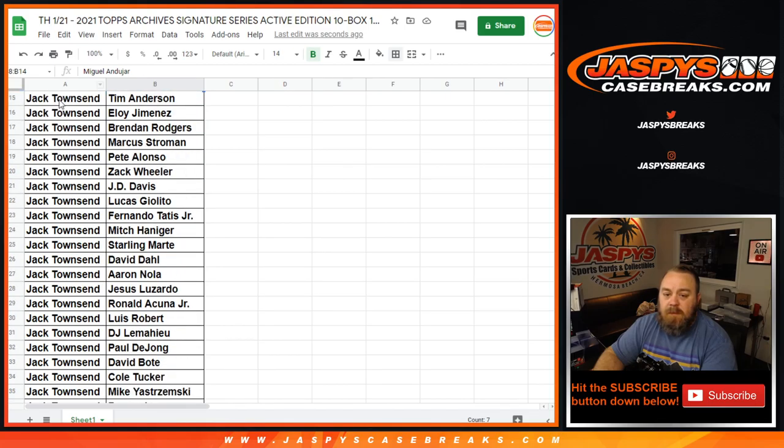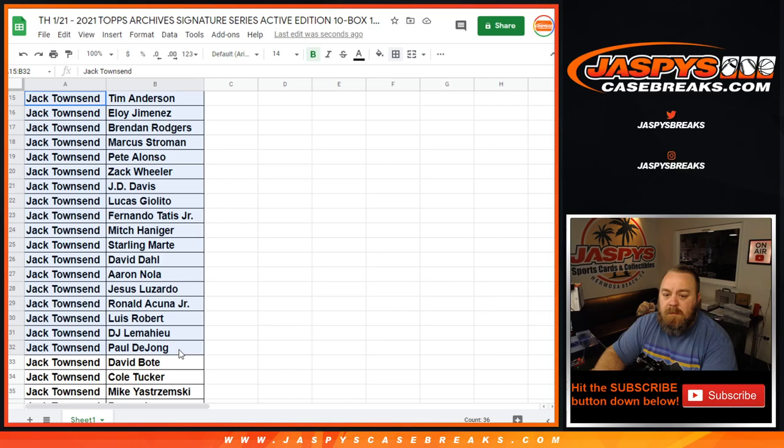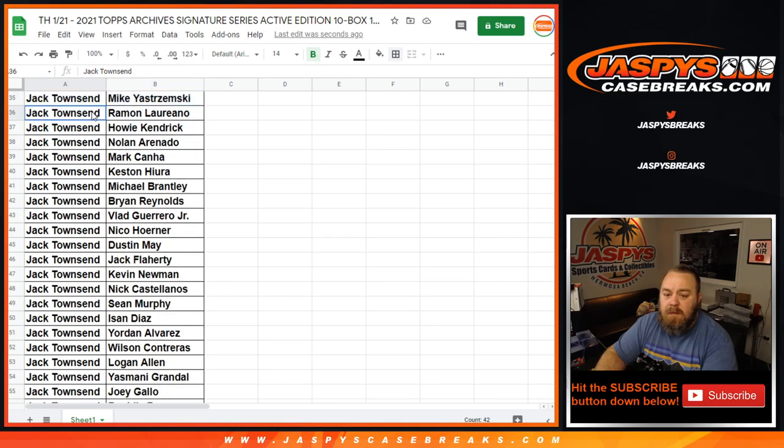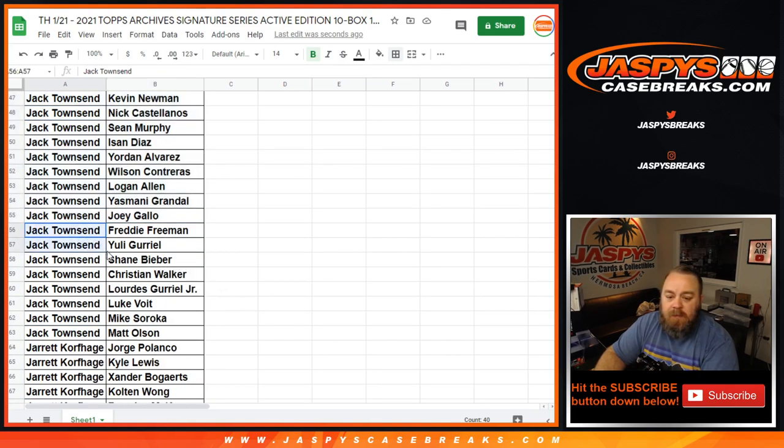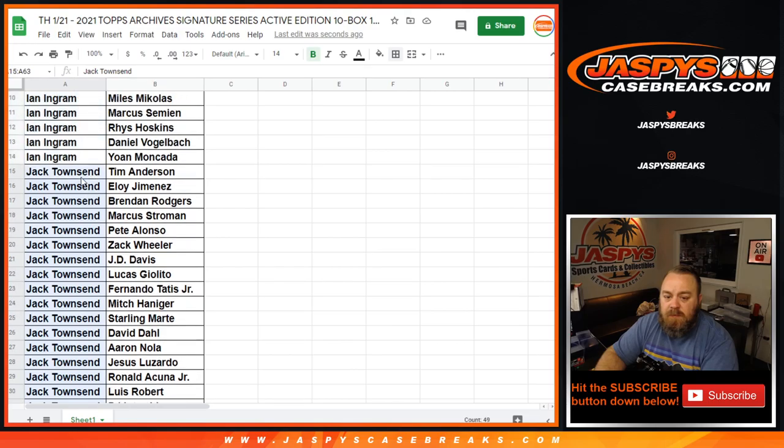Jack Townsend, from Tim Anderson down to Mike Yastrzemski. Lou Bob is in there — Ramón Llorián down to Joey Gallo, you've got Vladdy, Nico Hoerner, Yordan, and MV Freeman down to Matt Olsen. So Jack, you have a total of 49 spots — that should be seven spots you purchased.